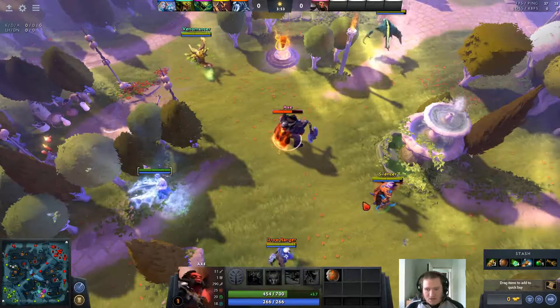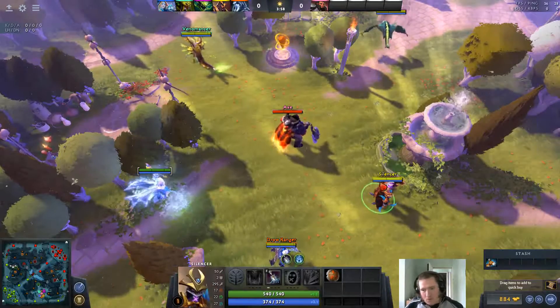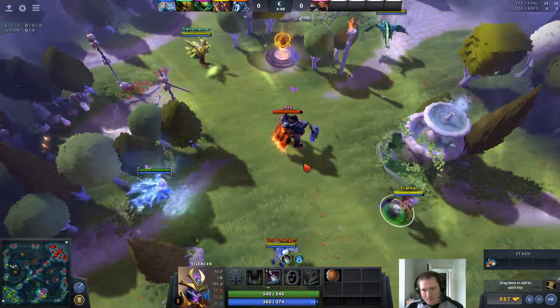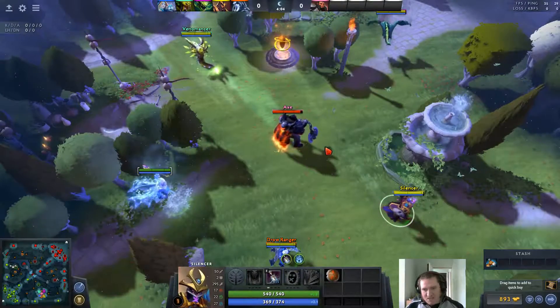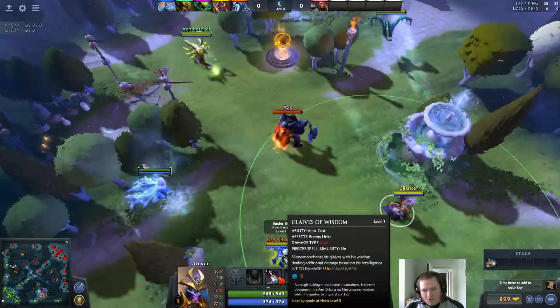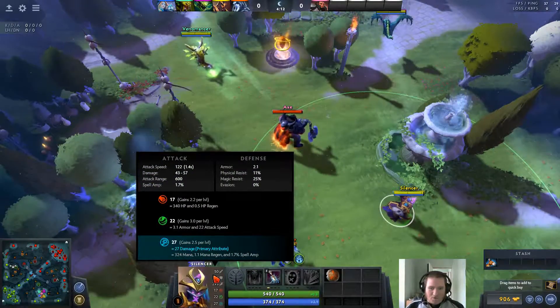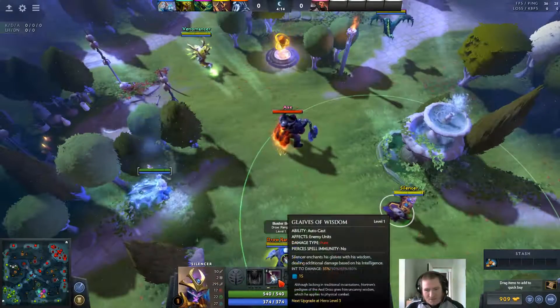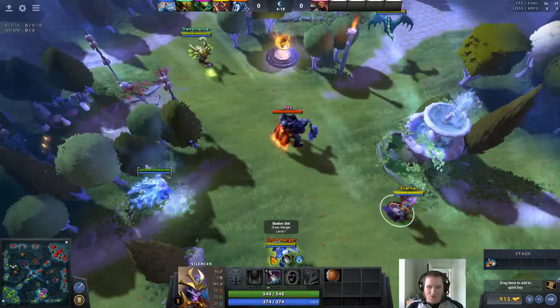Let's take a look at Axe — if I do one right click on him with the Glaives of Wisdom, he took about 60 damage. He's got quite a lot of regen but he takes about 60 damage from one Glaive of Wisdom. Axe is going to reduce a lot of the right click portion of that damage, but the int damage portion from the Glaives he won't reduce.